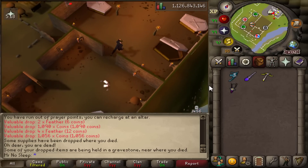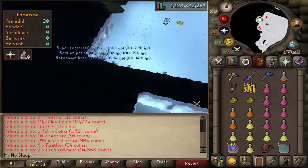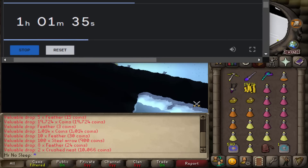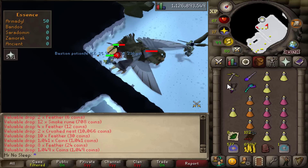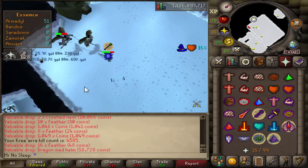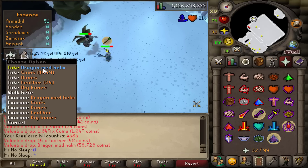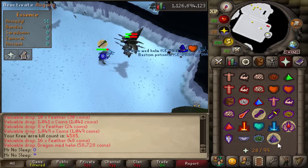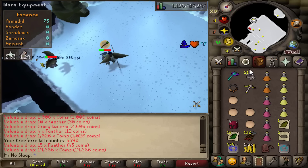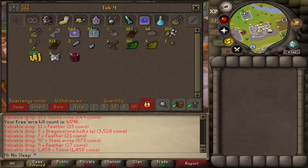You never know what can happen — for example, losing a thousand black chinchompas because some guy crashed me who was just angry at the world. People are crazy — who crashes at Armadyl? I had to clear the chat. Either way, I did luckily receive a dragon med helm to cheer up my mood, which is a 1-in-2,032 drop.